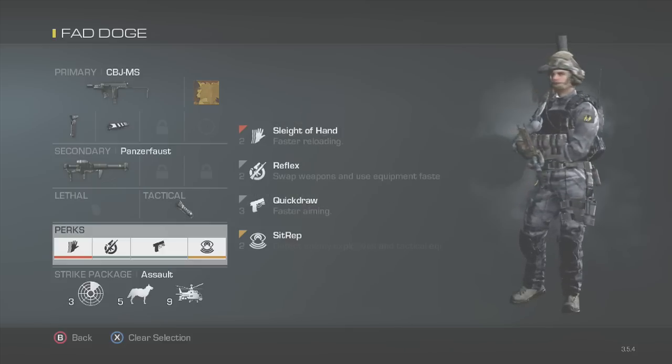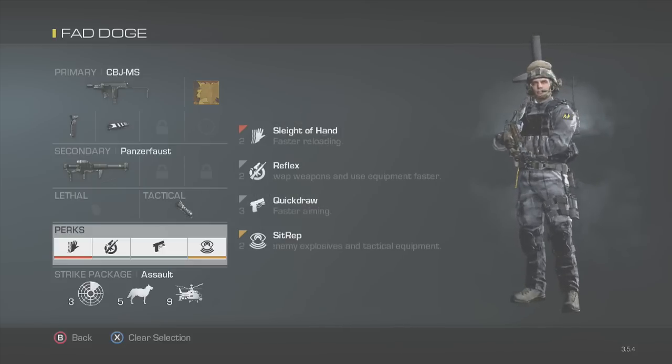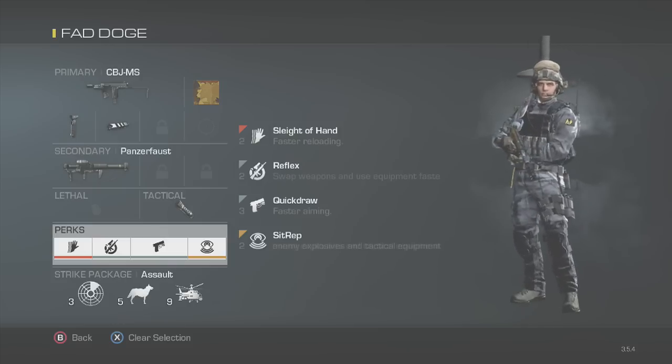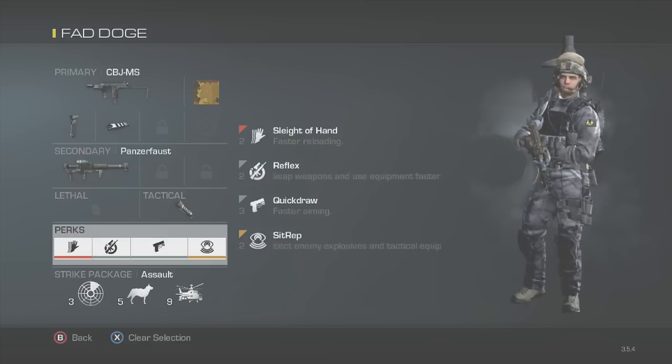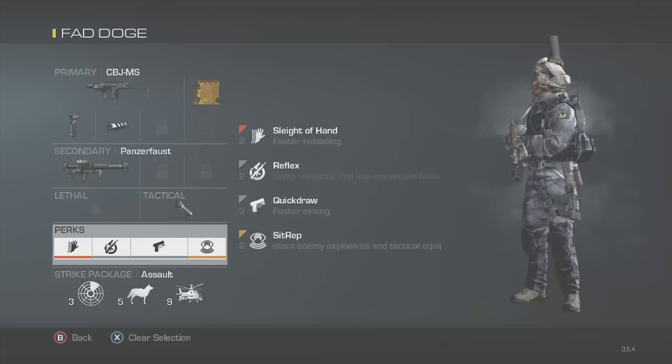For perks, we have Sleight of Hand, Reflex, Quickdraw, and Sitrep. Sleight of Hand lets you reload fast, which is good for both the Panzerfaust and the CBJ-MS. Reflex lets you quickly switch back from the launcher, since launchers are slow to swap to. Quickdraw lets you aim down sights on both weapons really fast, which is great for the Panzerfaust. Finally, Sitrep lets you see through walls so you can use that built-in FMJ to take out enemies.